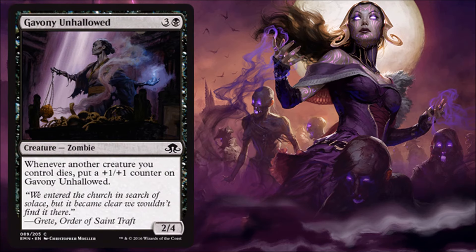Gavony Unhallowed — this is interesting to evaluate. I always look back at a card like Cabal Ghoul from Arabian Nights, which got bigger whenever any creature died. That's a very powerful effect, especially in multiplayer. Then you look at Unruly Mob — I was never a big fan, it just never seemed to grow fast enough. But this card is a little better because it already has a nice body attached to it. Paying two-four for a 4/4 in limited is just fine. It's a zombie, so that will matter. When one of my creatures dies, it becomes a 3/5, then a 4/6 — it starts to feel impressive. I could see myself definitely playing this one in limited.